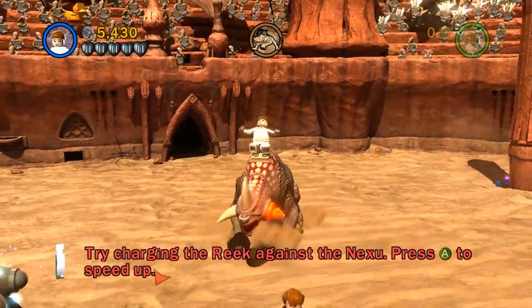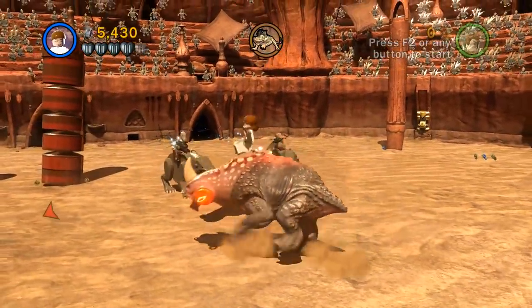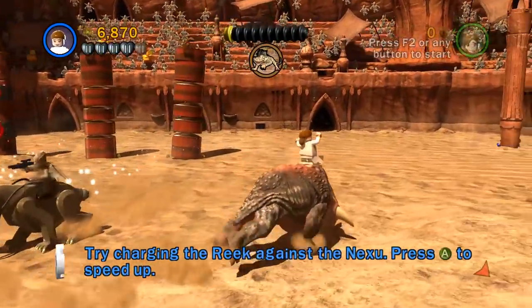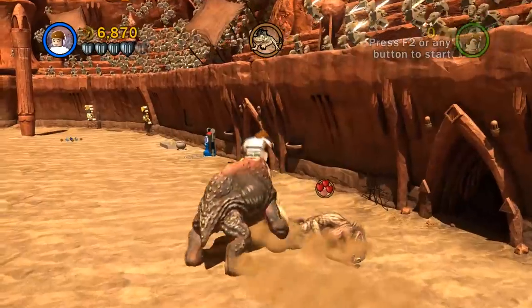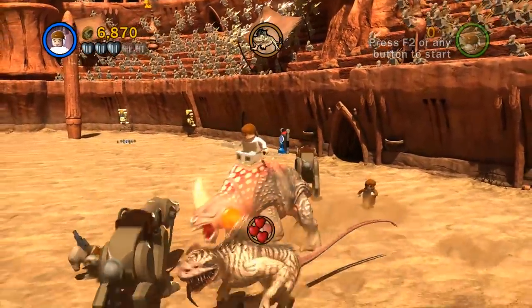Oh now we get the fight. Press A to speed up. Here we go, you're around somewhere. I see the little arrow. Gotcha. Can we attack? Not really, but we can knock out you guys though. Oh no, they're going down.